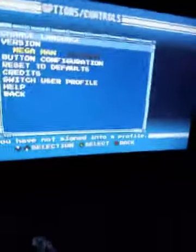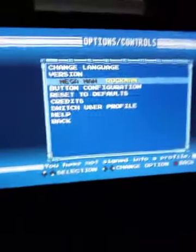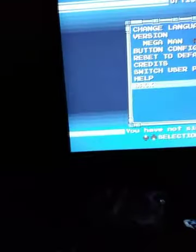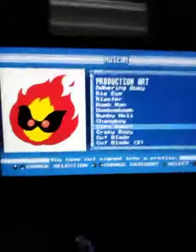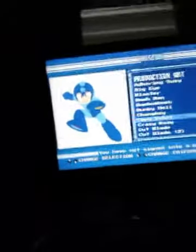Here are options and controls. The database allows you to study everything that's in the game, including the robot masters. Sadly, there are only six robot masters in Mega Man 1, but eight in Mega Man 2 through 6. Also, don't mistake the copy robot for a real one.